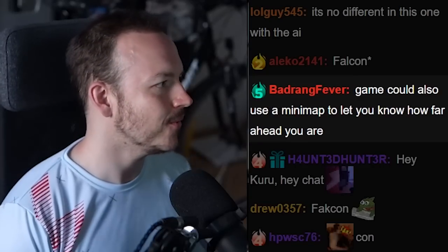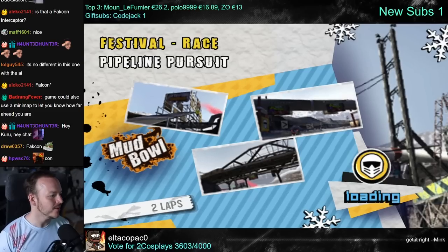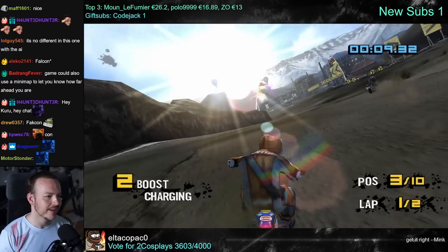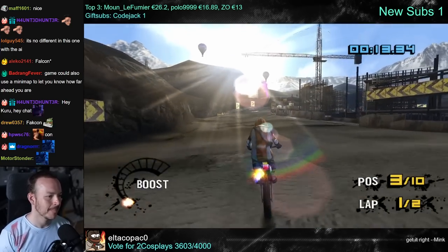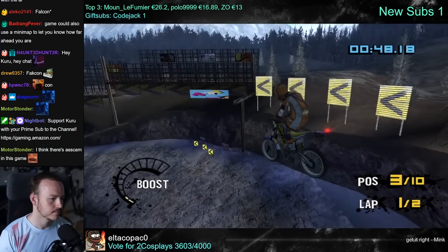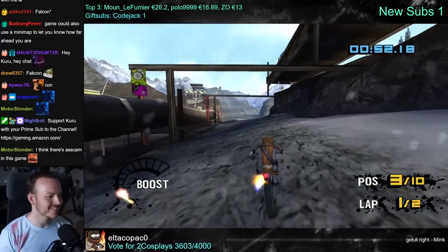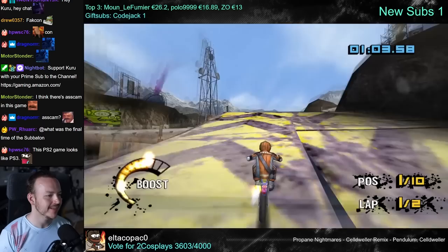There's a minimap so you know how far ahead you are. I don't know what's missing — so many basic features. The close cam is a little bit nauseating. I wasn't sure how the physics would handle me landing like this. I gotta say, the game's handling is very intuitive.